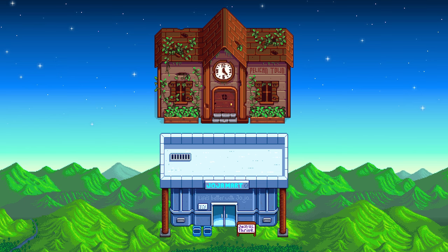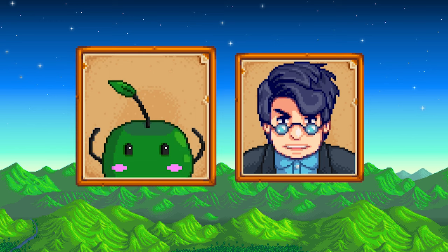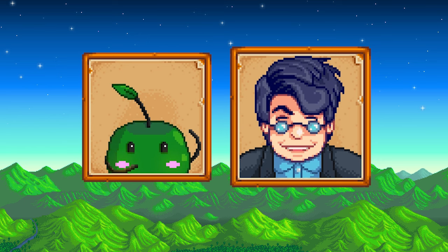We're going to start by looking at the rewards that you get for the community center run and the Joja run. Both runs are connected to two very important NPCs, one of which is unique to the mod itself: Apple's the Junimo, who arrives after completing the community center, and Morris of the Joja, who is a fully interactable NPC in Stardew Valley Expanded.